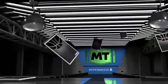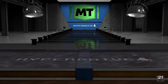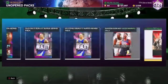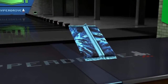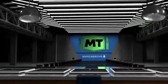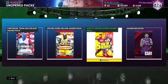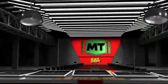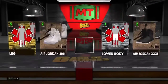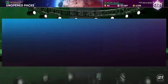We get an Amethyst Zion Williamson — not good. If it's not a Dark Matter it's not from the set because it's only Dark Matters in that one. Opening another one and we got a Sapphire Jamal Murray — disappointing. Next opening the Age of Heroes pack, a Dark Matter Zion would be pretty lit. We got a Ruby Killian Hayes.